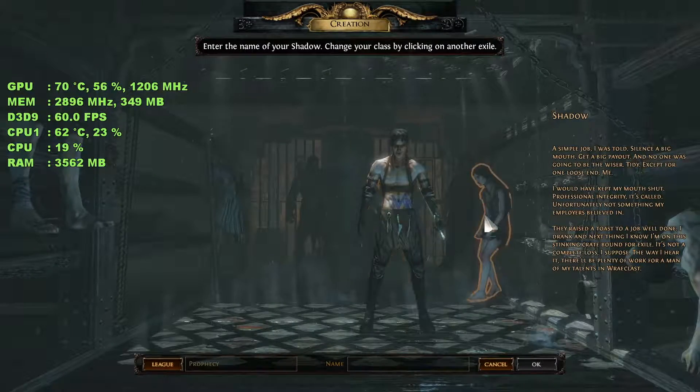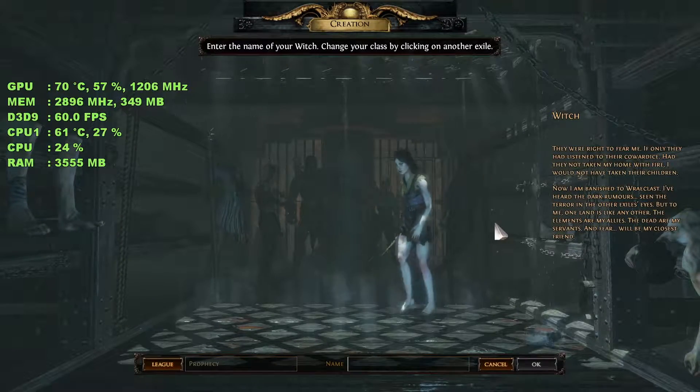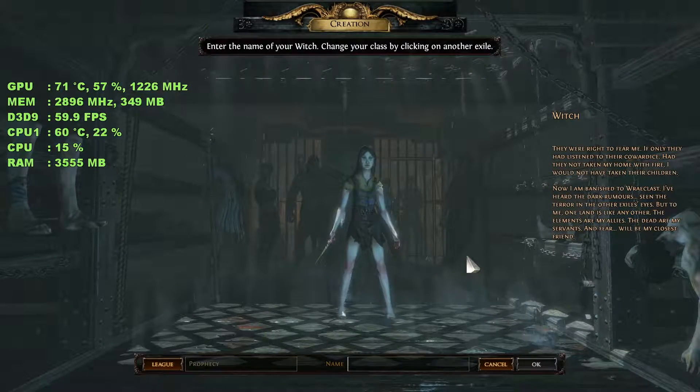I'm going to choose my character based on if they look cool. This is a witch — she can fly. There you go, she wins.